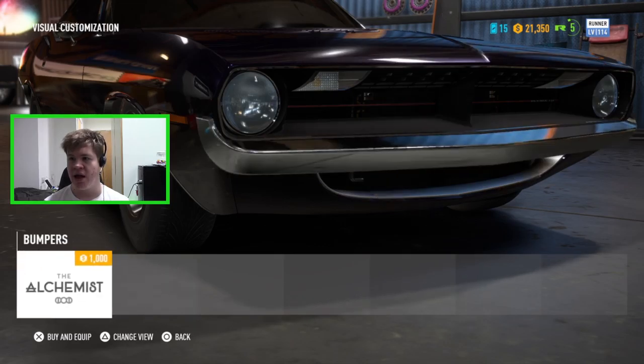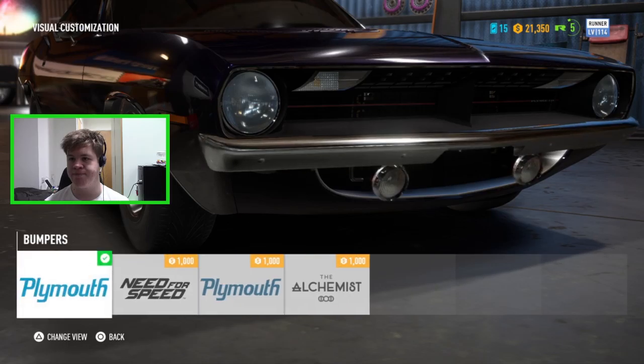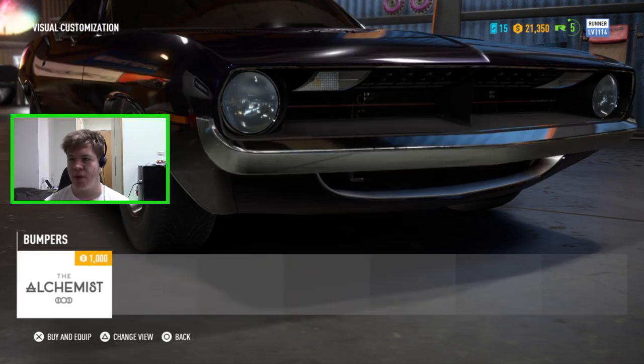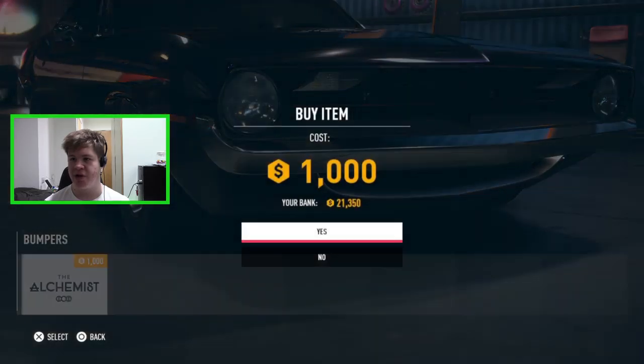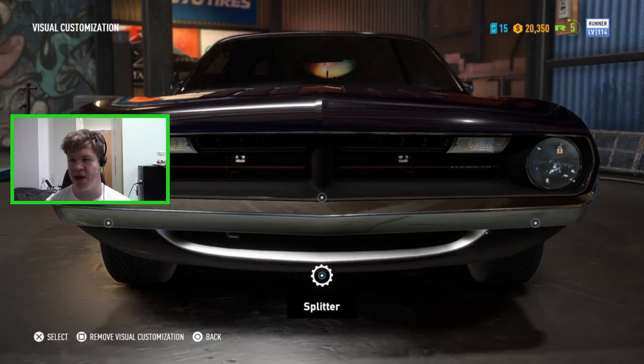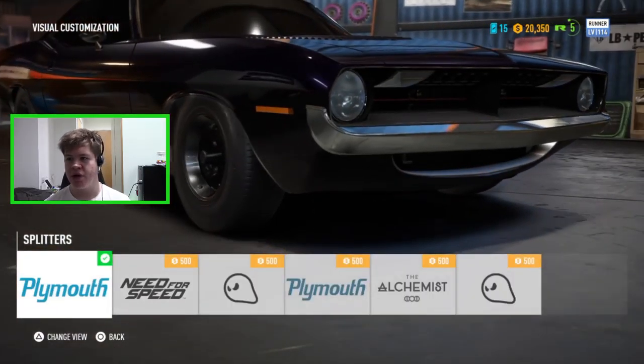For the front bumper options we've got the classic, the Need for Speed one, another version of the classic for the ratted look, and then the Alchemist one. I think the Alchemist one actually looks quite nice, so I'm going to go with that - I like how it wraps up the side, that looks pretty cool.